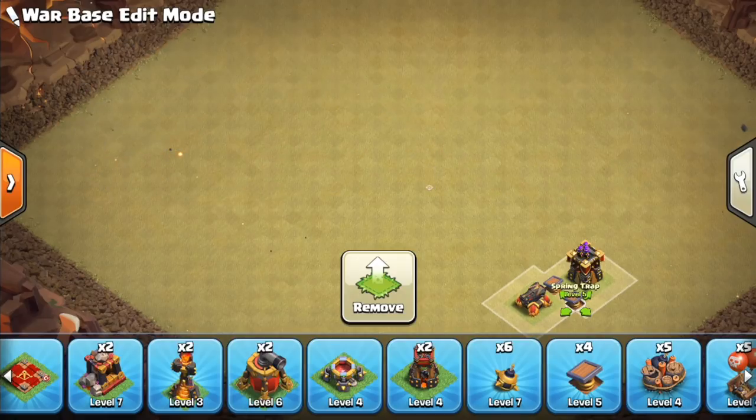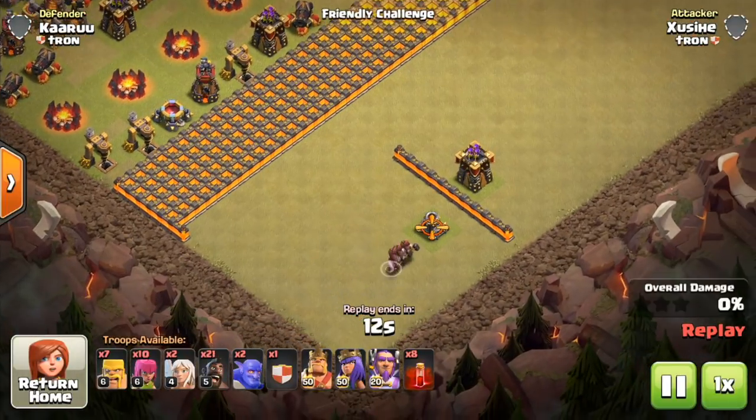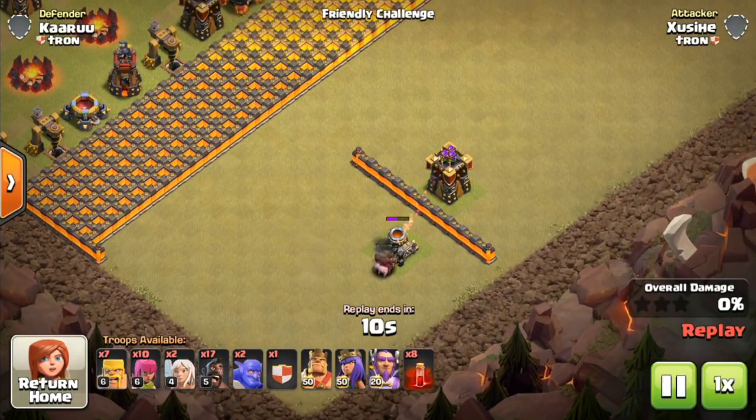Let's go ahead and take a look at some replays on the developer build, because the best way to learn about how to place springs and get hogs is just to watch some replays. Here's one thing that you don't want to do — you saw it at the very beginning, but let's talk about why.